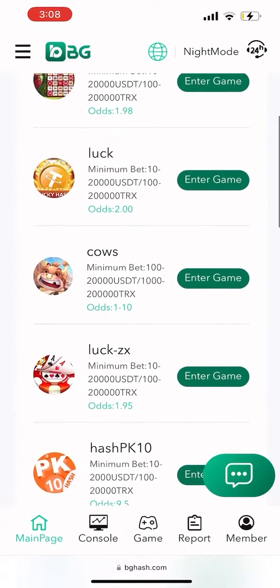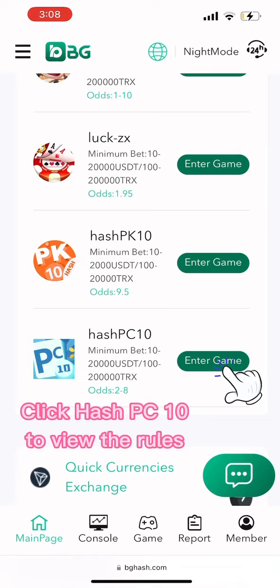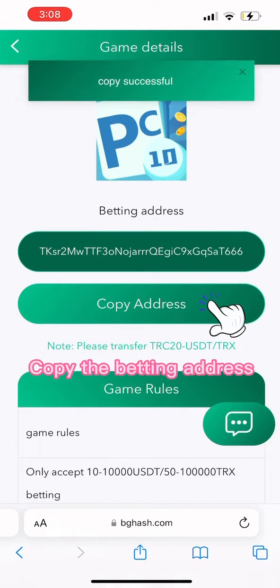Welcome to BG Entertainment. Open the BG Offshore website and click hash PC10 to view the rules. Copy the betting address.